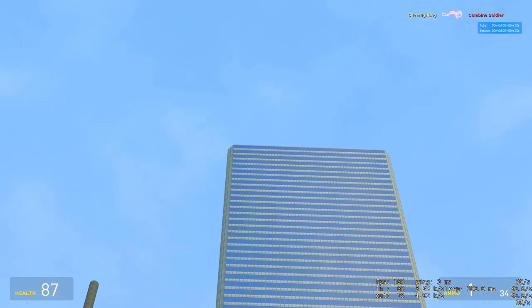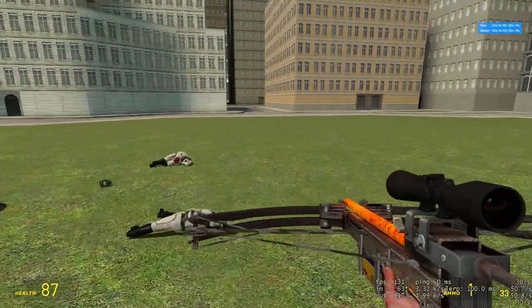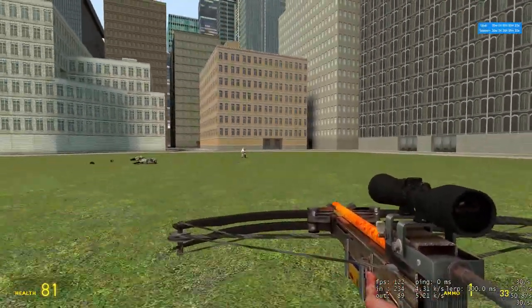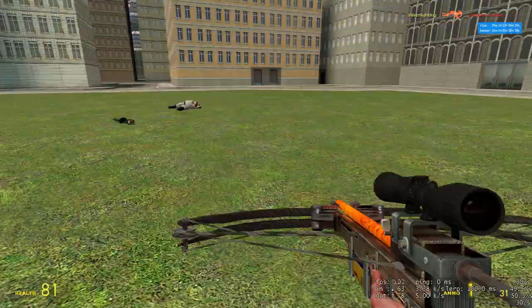So if you're aiming at something really high and far away and you aim right at it, it's definitely not going to hit. Just like any other game that has bullet travel time, lead your shots. Obviously if the target isn't moving that doesn't matter, but that's the crossbow.